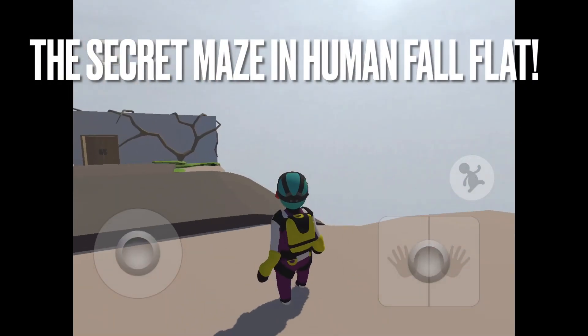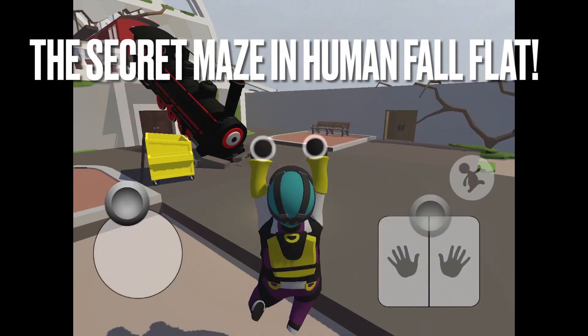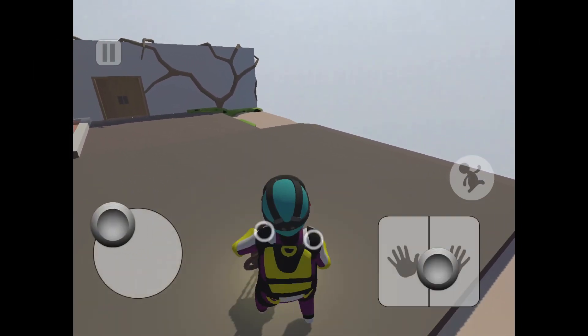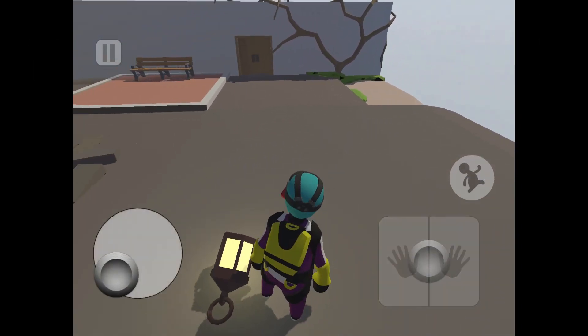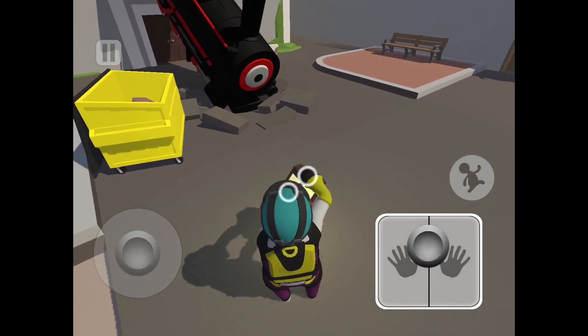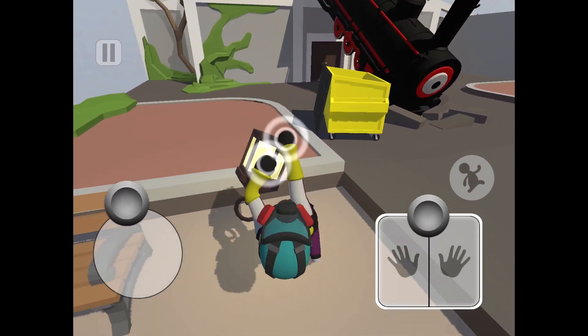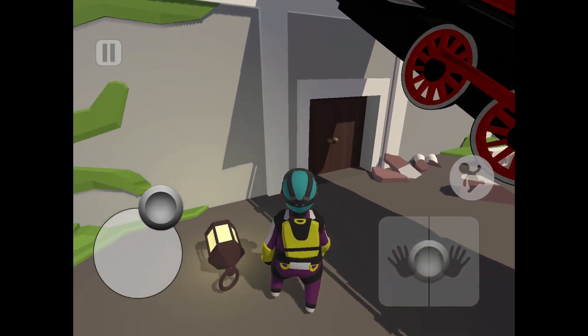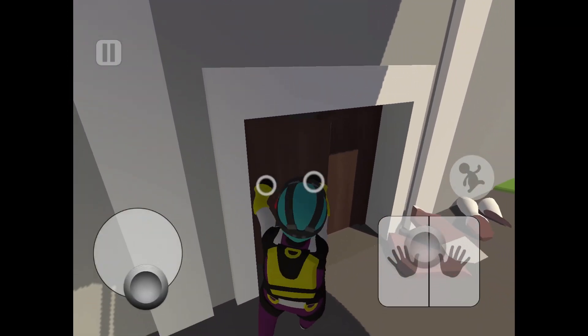Hey guys, welcome back to Stanley Cad Games. Today I'll be showing you the secret maze in Human Fall Flat. First you need to remove all the debris and rubble — I've already done so from in front of that door right there. Then you need to get this lantern off of the train.